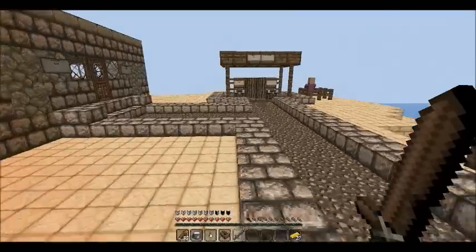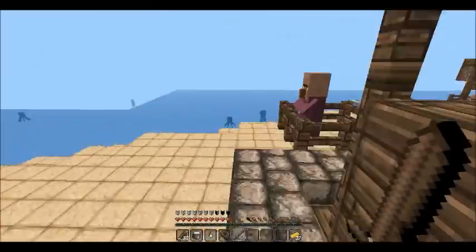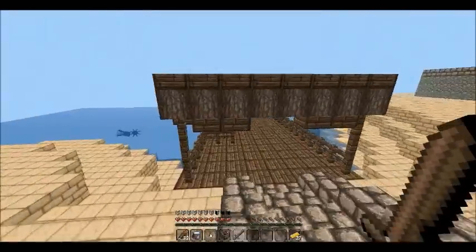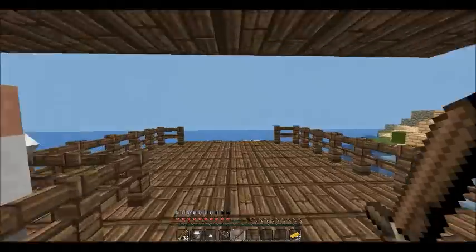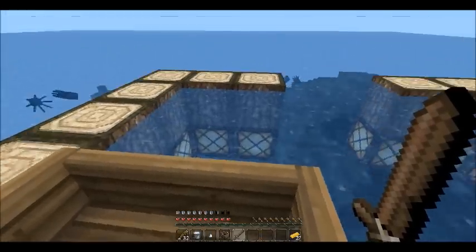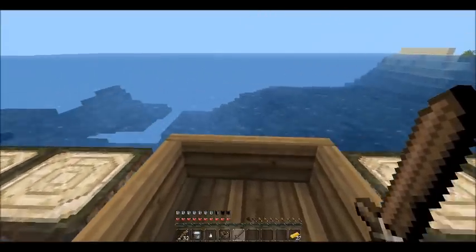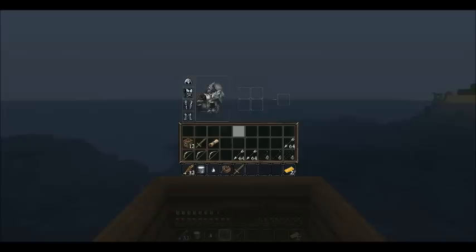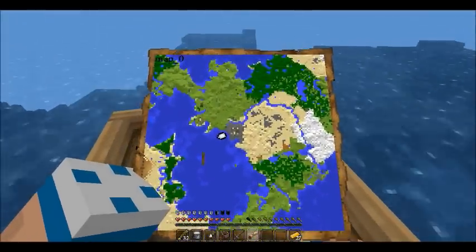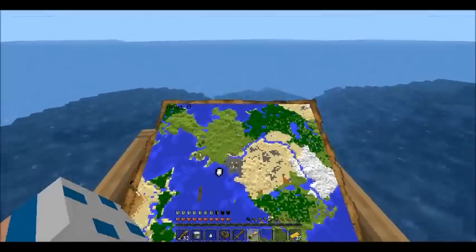I've seen some maps that include mods with them, which does make the map more interesting, but most people usually don't want to include mods. With your map, are you thinking about ever doing something like that? Well, there's one mod — basically a cannons mod that we could add to a pirate ship — but I'm not really a big fan of adding mods to maps, it just seems like a big pain. But it could be a possibility; I'll have to talk it over.